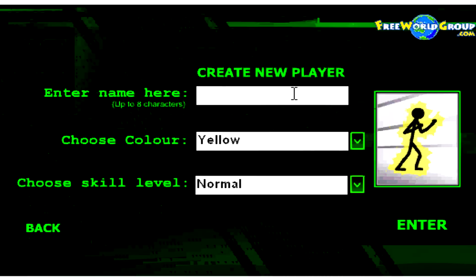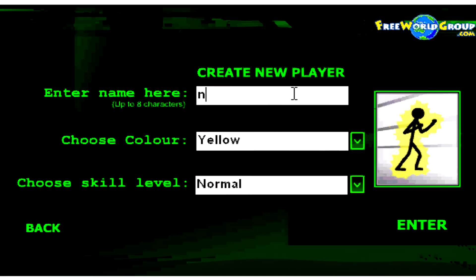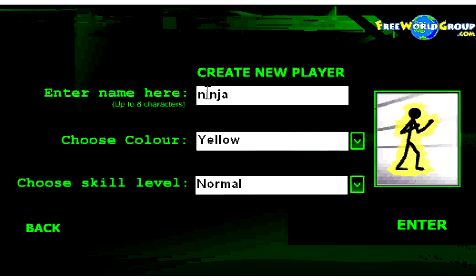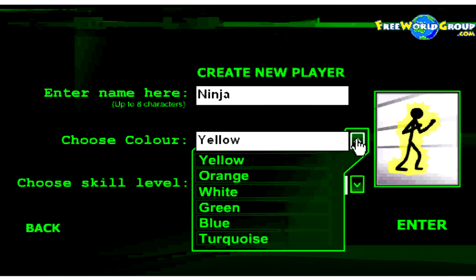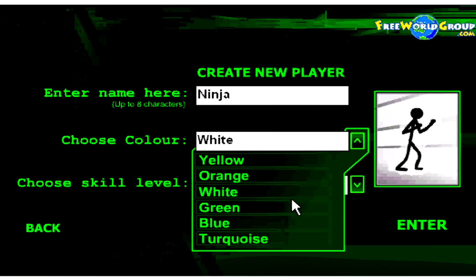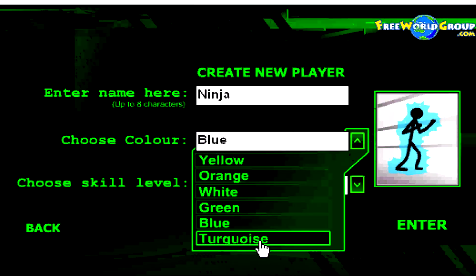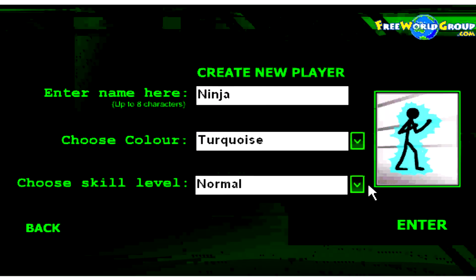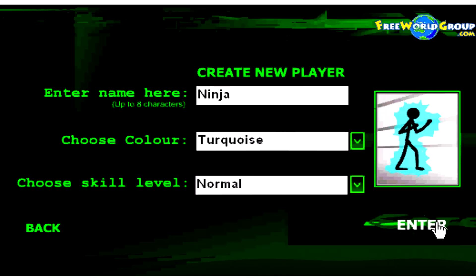Here's the character interface which most games have. I'm going to put my name there. Gotta have Ninja with a capital. Okay, well there's yellow, there's orange, there's white, there's green, there's blue, there's turquoise. I like turquoise. I'm going to keep it on normal just because, yeah.